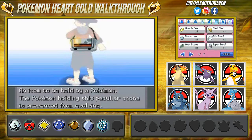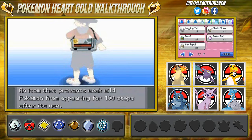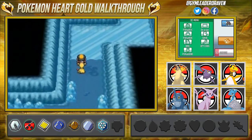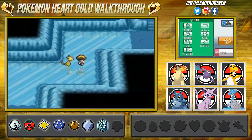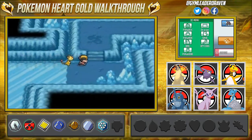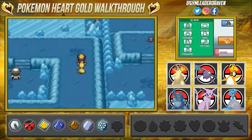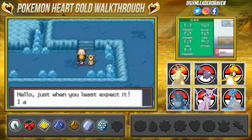We need to use Repels right here because we don't want to get bothered by any of these Pokémon. The Ice Path — you can technically get through this place in like three minutes, or maybe five to ten minutes because it's not that big.